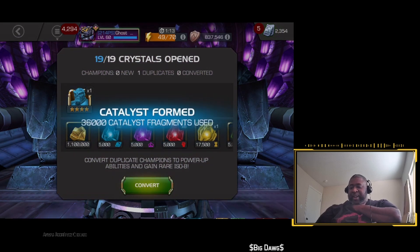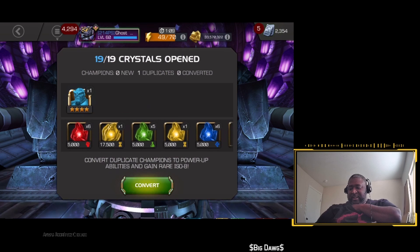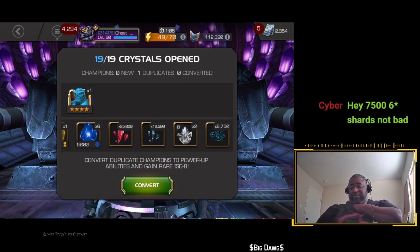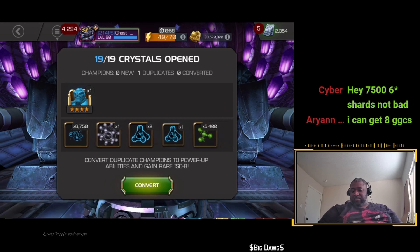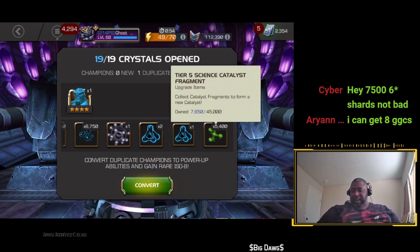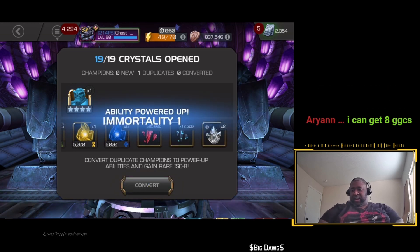I got a 4-star Thanos. I didn't get quite all the luck that everybody else was getting. Let's see what else I got here. 25k, 12.5. So I might have enough to open up an additional feature crystal. We'll see. Yeah, plenty T2A. Got some Science T5CC. Awesome.